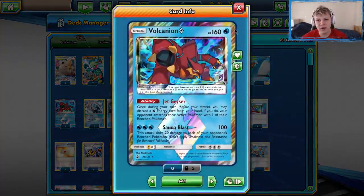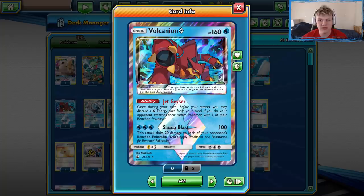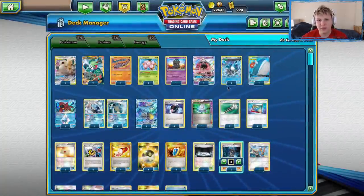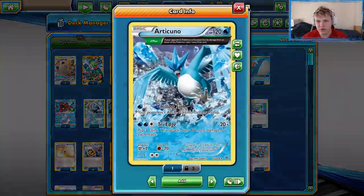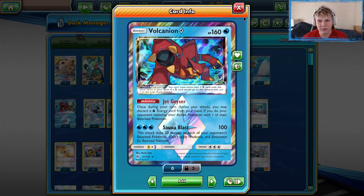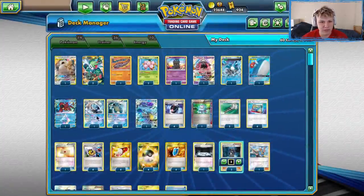The best attacker in the deck to start taking prizes with is probably Volcanion Prism Star — neutrally the best Pokémon. Depending on the matchup, one of the GXs or Articuno could be better, but if you want to open with a Pokémon and attack on your first or second turn, it's going to be Volcanion Prism Star. Then you branch off from there.